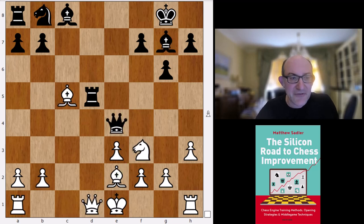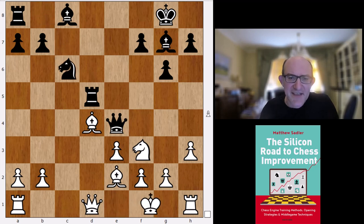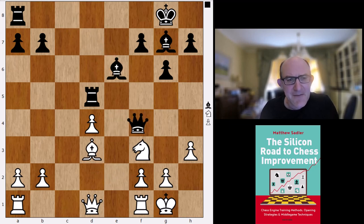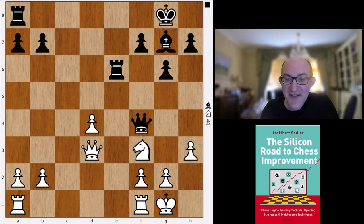So Koivisto prefers Rxd5 straight away, then Bd4, Nc6, castles, takes, takes. That pawn on d4 is not particularly strong but also not particularly easy to win. The Koivisto line continued Be6, Bd3, Be6, takes takes, Qd3. Black's going to line up on the d4 pawn but white should get some play elsewhere. Koivisto thinks 0.93 - maybe a little on the optimistic side, but interesting nonetheless. This is quite a decent system, this Bf4 and e3.